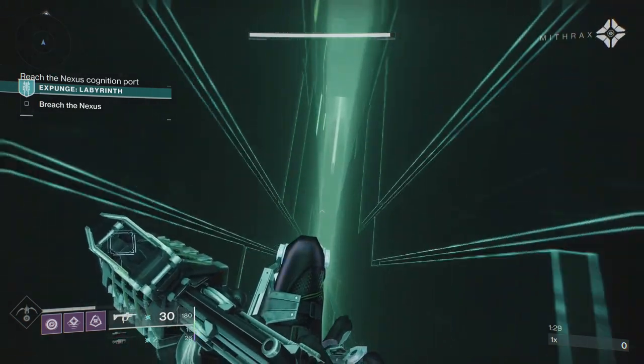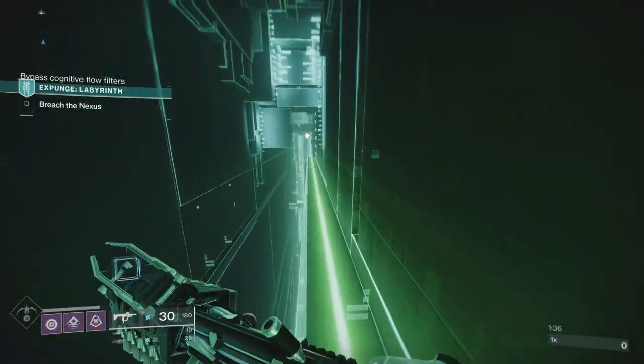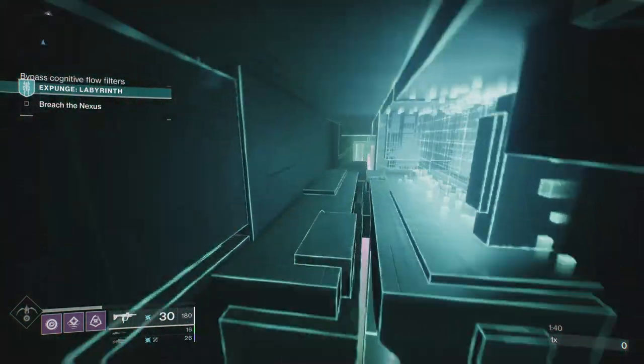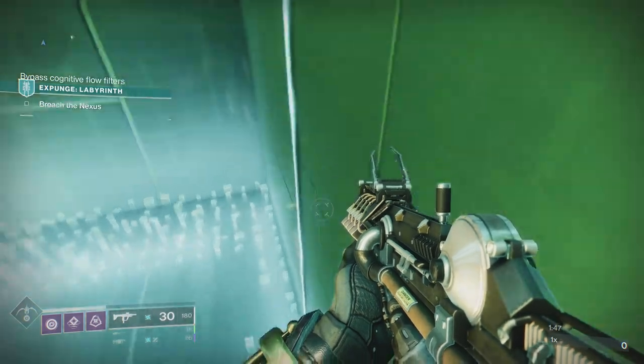When you get to this part and drop down you're going to be landing on here. I'm doing it on the Hunter using Stompies, and I'm going to use the Anarchy. Everybody else I've seen so far has done it with a sword, so I'm going to show you how to quickly do it with the Anarchy — it's really really easy, and it would work for any grenade launcher. I will do a separate run on a different character not using the Anarchy.